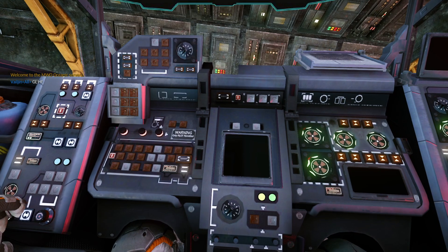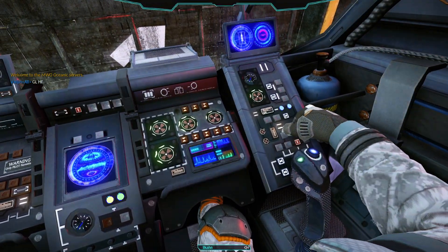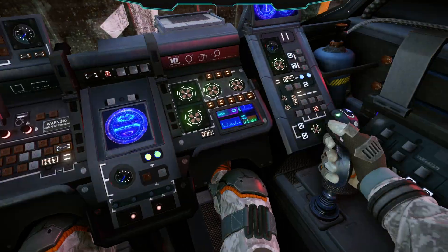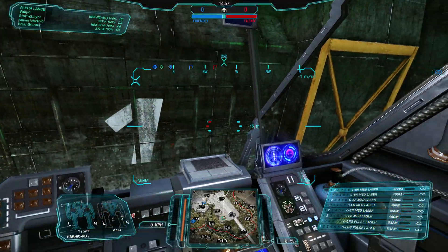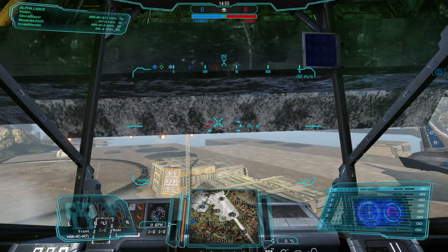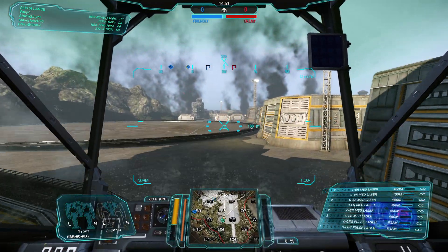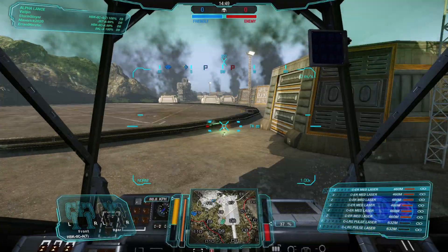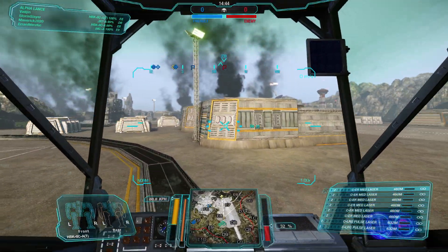Now that the match is starting — reactor online, weapons online. Down on your bottom right you can see your weapons. I've got two large pulse lasers and six ER mediums, so lots of laser power. We did get our assault setup.